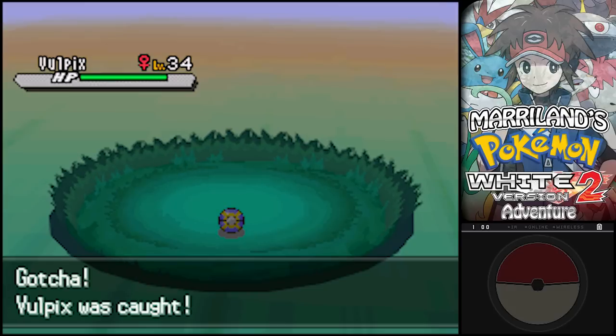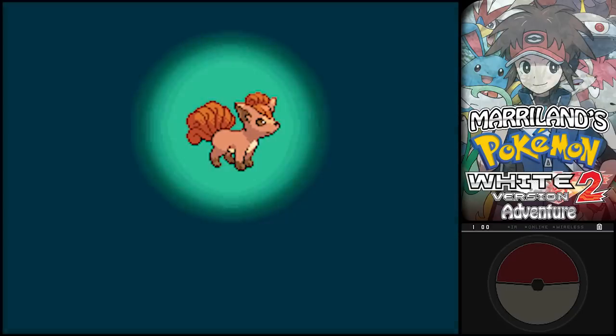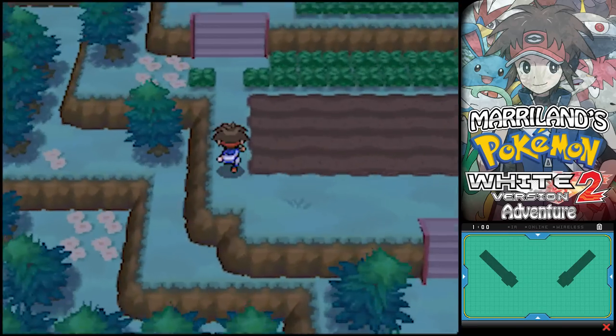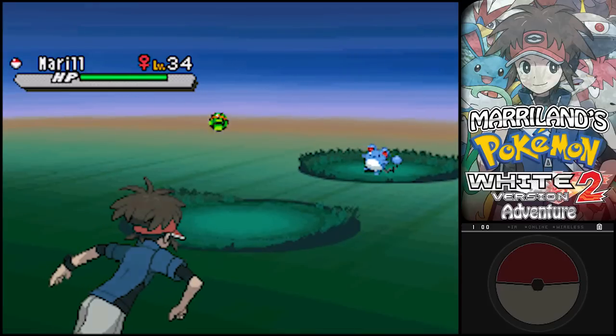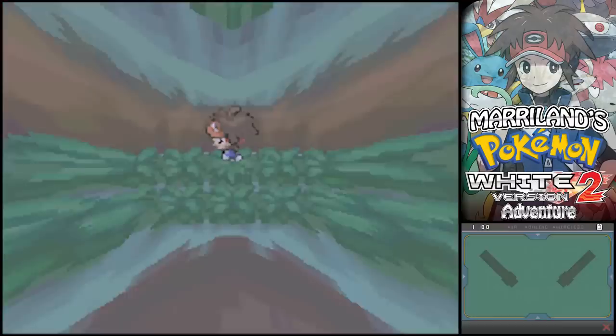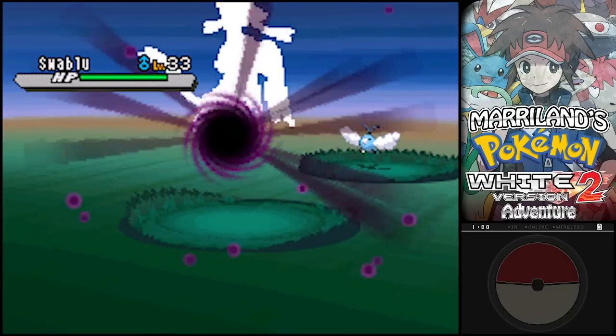The other Pokemon you can run into is Bronzong. Unlike Vulpix, Bronzong's actually pretty worthwhile because it's a very solid defensive tank. It can hit pretty hard too, surprisingly enough. It's a Steel/Psychic type, so it's kinda like a Metagross in that regard. I guess there's no need to keep running into stuff — I'm just gonna use a Super Repel and be done with it.